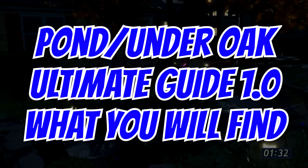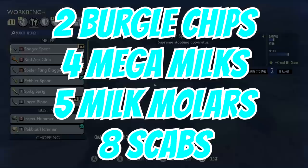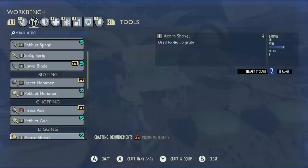Hey Ratbags, it's Jade with another Ultimate Guide, this time the Pond. Absolutely every milk molar you can find in and the surrounding edges, every scab, every upgrade, how to get Koi armor, how to get the two Burgle chips, and pretty much getting you ready for 1.0 in case you've still got some stuff to do or you're picking up Grounded for the first time.